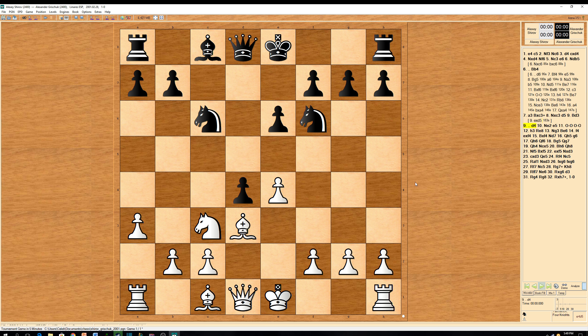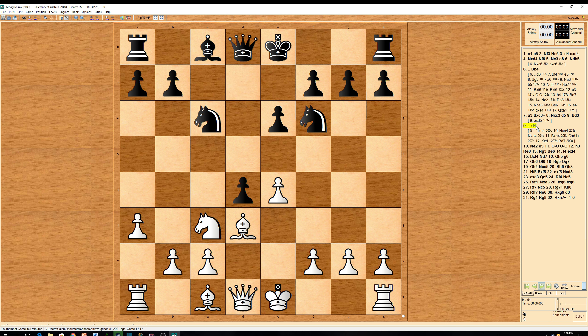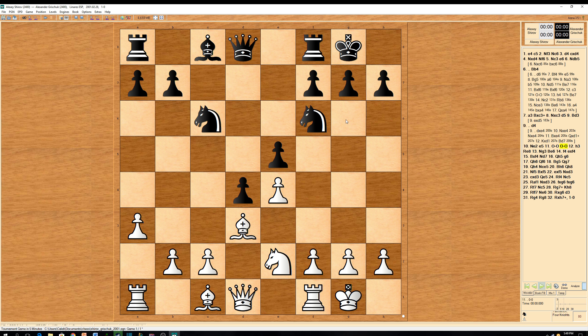d4 is played by Grischuk. Another idea could be d takes on e4, knight takes on e4, knight takes on e4, bishop takes on e4, and exchange queens and play bishop to d7 — this game would be very equal. Back to the game: knight to e2 is played. e5 by Grischuk, castle kingside, castle kingside, and h3 was played by Shirov — a good prophylactic move, just preventing anything moving to g4 and giving his king a luft.